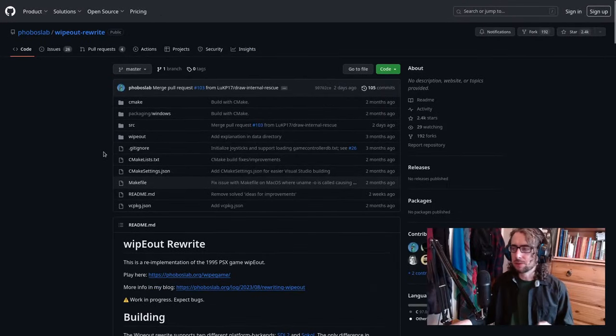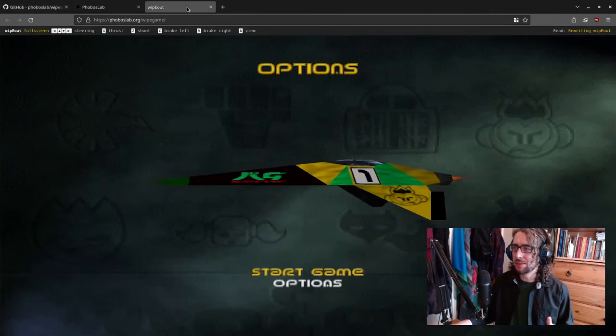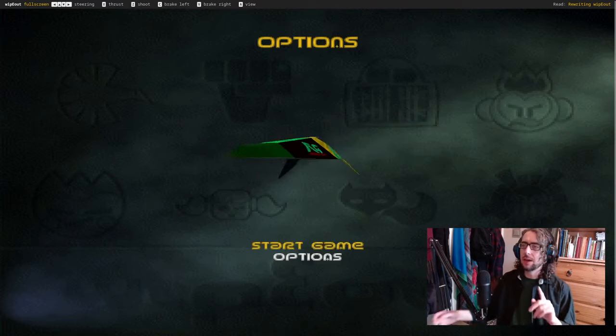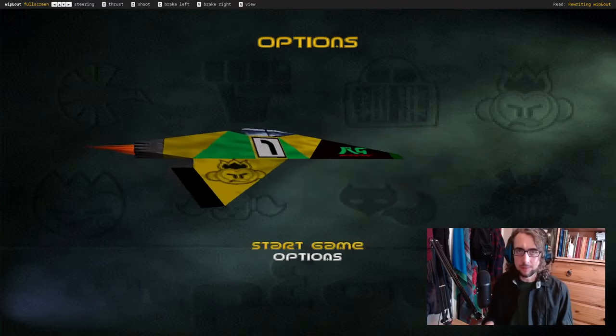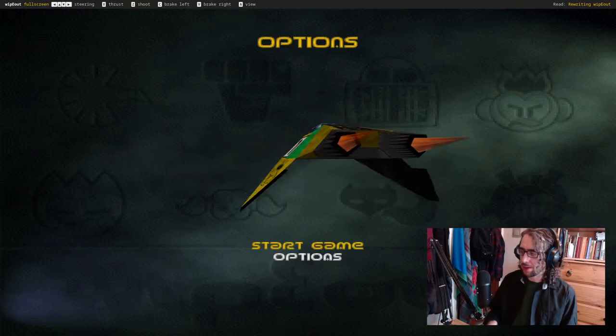I'll put all the links down in the description below and you can check those out at your leisure. But really, what are we all here for? We're here to see the game itself. So this is it. You can see at the top left-hand corner there are the controls — some old-school controls, X for thrust. I am not very good at this game; I may very well end up coming in last, so just understand that. This is also the first video I've recorded for a while, so I do apologize in advance if the audio levels are a little bit out.